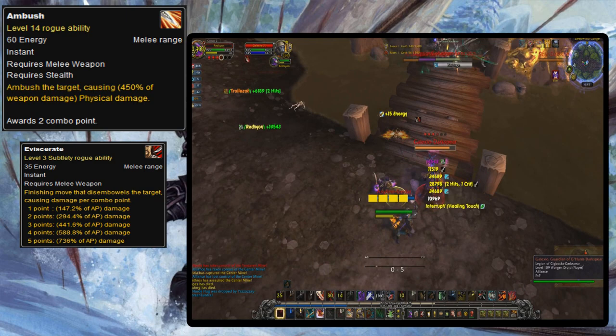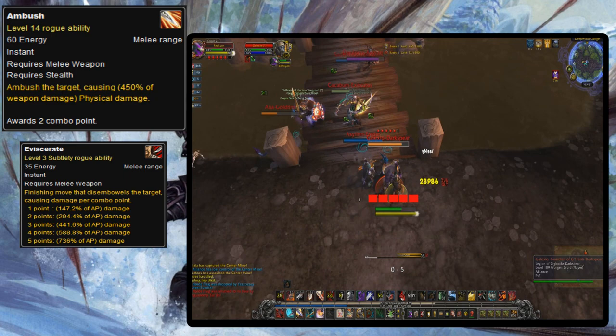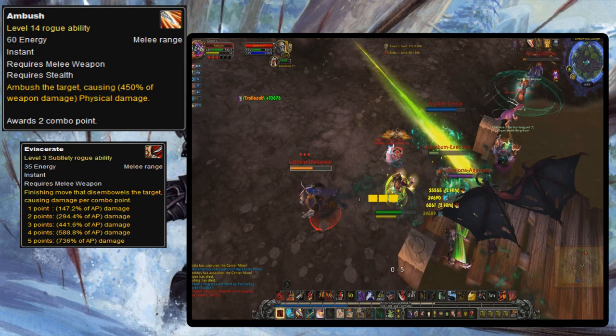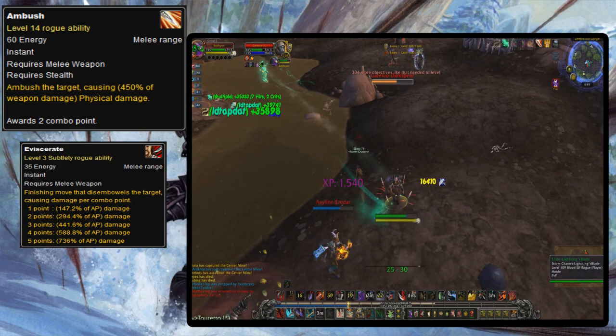When Eviscerate was nerfed, Ambush became rogue's hardest hitting ability for quite some time, which was a pretty big accomplishment because Eviscerate was notoriously overpowered. Its baseline damage was so high you could literally duel someone one-on-one with no gear and a bad weapon and still win because of all the control options rogues had with no diminishing returns and the damage they could dish out with Eviscerate.